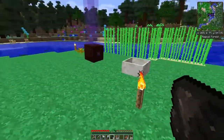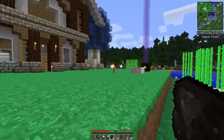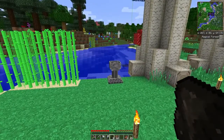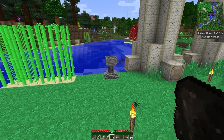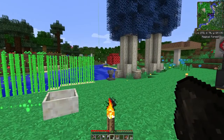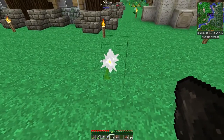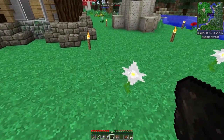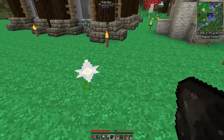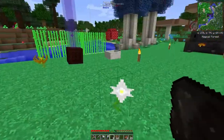I haven't done much besides starting out Botania to build the petal apothecary — still having problems pronouncing that name. It's fairly simple to build: you just need four cobblestone, two cobblestone slabs, and any kind of petal. In a crafting grid you get that, fill it up with water, drop in four white petals and a seed, and you get a pure daisy. I used the pure daisies to create living wood and living rock, which you get by placing any wood log or smooth stone around it.